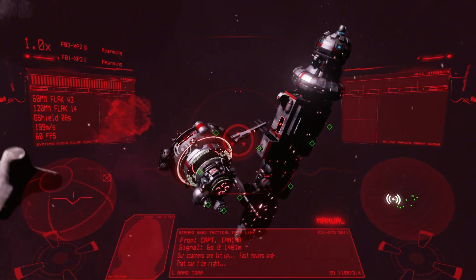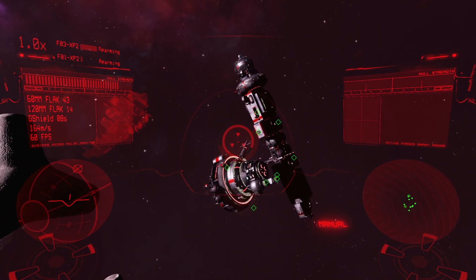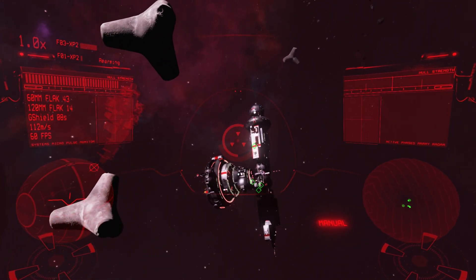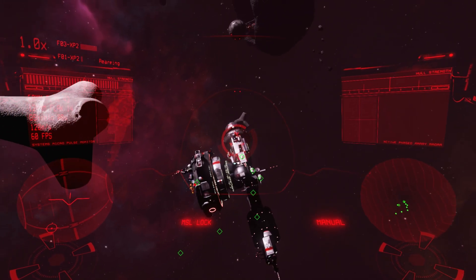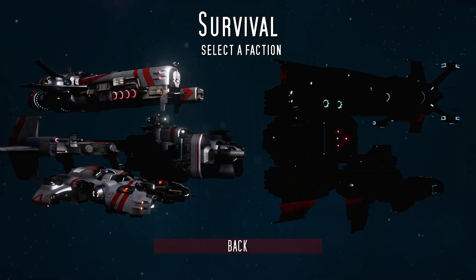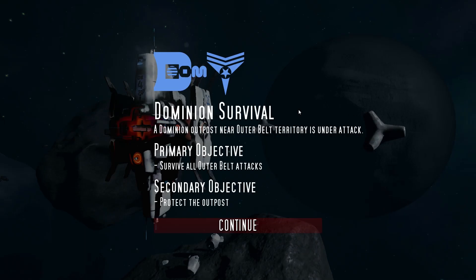There are actually two factions in this game. The only main difference is visual — they have slightly different weapons, slightly different colors, and slightly different looking ships, but other than that I haven't really noticed any difference. I actually kind of like to play as both, taking turns between levels, especially when I can't finish one level or the other. Unfortunately there is no multiplayer yet, but there is a survival mode — let's try that with this other faction I haven't shown you yet.